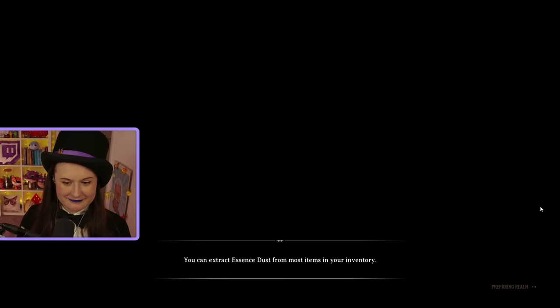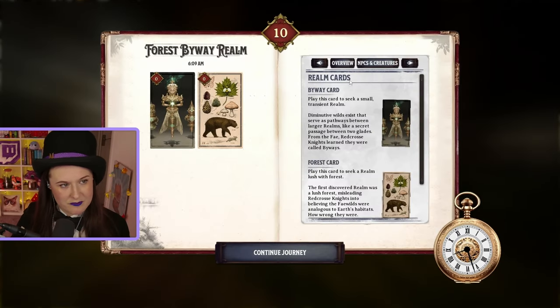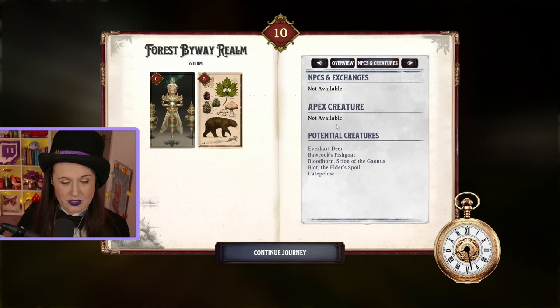Repairing realm - let's go. So for future reference, when you do move around realms, it will always give you an overview of what the two cards are doing that you're playing. And if you click on NPCs and creatures, it will show you the types of NPCs and creatures that have a chance of appearing. NPCs are a given. Potential creatures - not all of them necessarily will. Apex creature - this is your boss creature. Only certain types of realm will spawn a boss creature, and it's not the easier realms. Let's continue on to the forest.